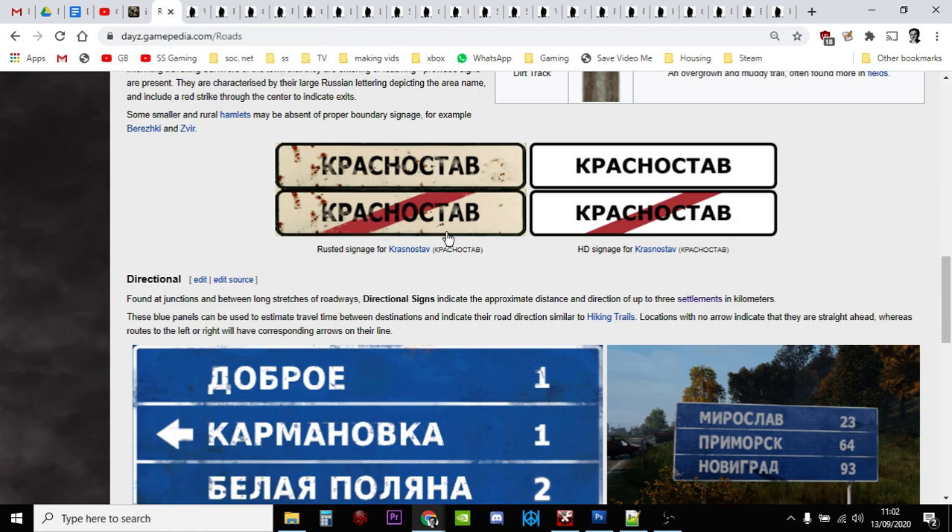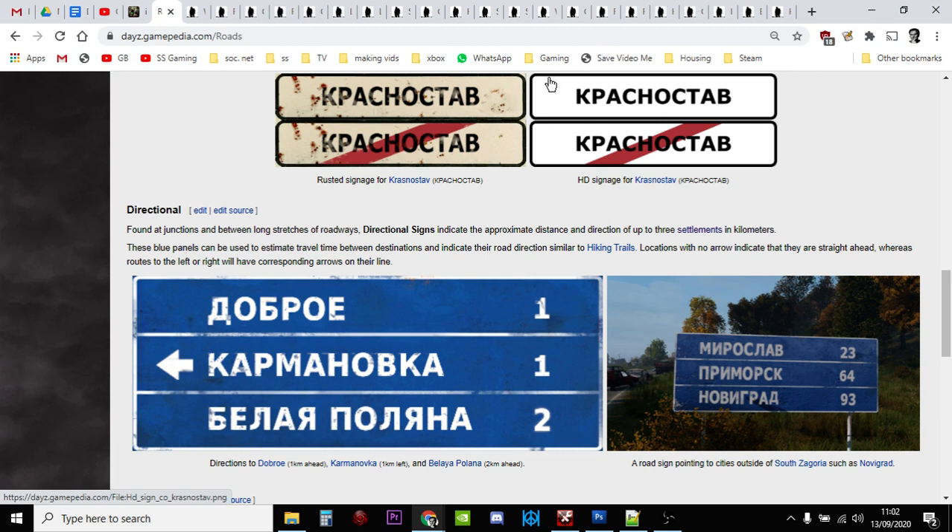There are two kinds of road signs. There are the town limit or village limit signs — the white ones with the red line — which tell you when you're going into or leaving a town. Then you have your direction signs, which could be in the middle of nowhere but tell you the directions to the next town and the distance. That's very useful, because if you know that Kamino is one way and Povolsk is another, you can look at the map and figure out exactly where you are.